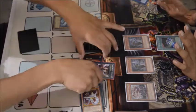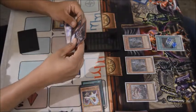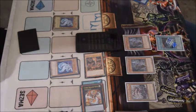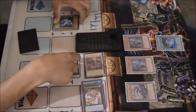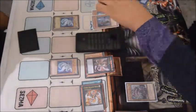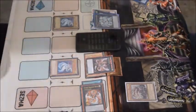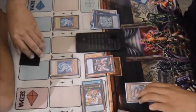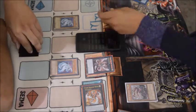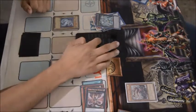As soon as he attempts to activate a Gateway effect, I instantly negate it with Cyber Dragon Infinity — we don't want to deal with that. I detach the Nova material just in case, since I can bring it back with another Nova. He then goes into an Xyz play and makes Utopia the Lightning, which is insanely good because no cards can be activated when it declares an attack.